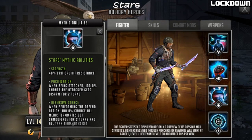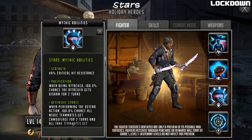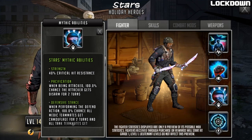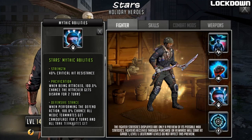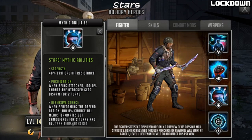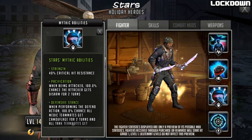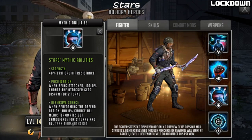Stars has some mythic abilities — his passive skills. Being a tank, he gets Strength: 40% critical hit resistance. This stops certain specialists from working properly and certain weapons from applying effects on a crit. It was very problematic when the entire defense team had it with Rick, and it's quite nice here since you might be forced to attack this character anyway.